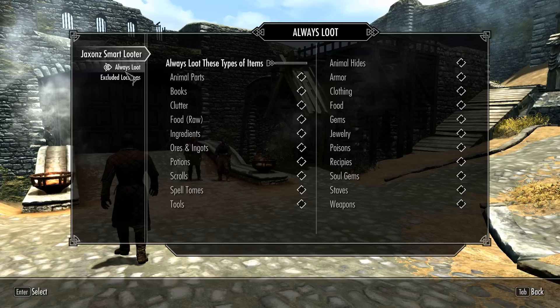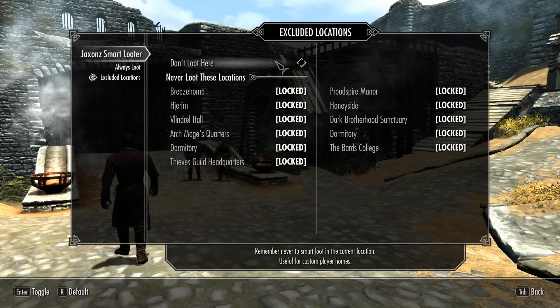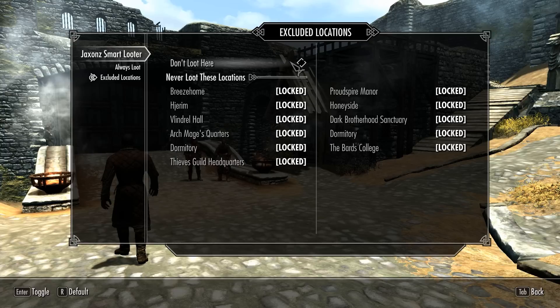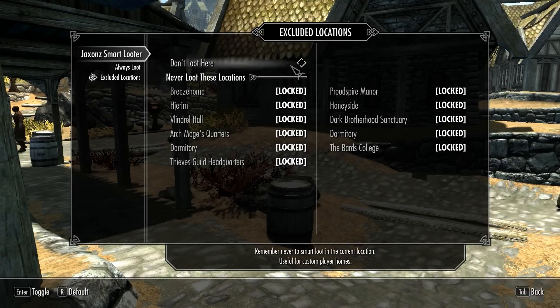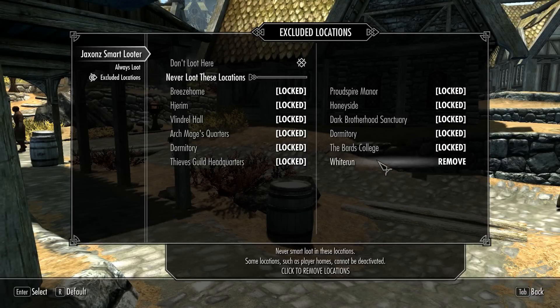Among the other options which you can tweak to your liking, you can also disable the mod for any specific cell in Skyrim, and it already has some cells disabled. So, for example, if I didn't want the mod to automatically steal from the market in Whiterun, I can disable Whiterun completely and I won't have to worry about that.